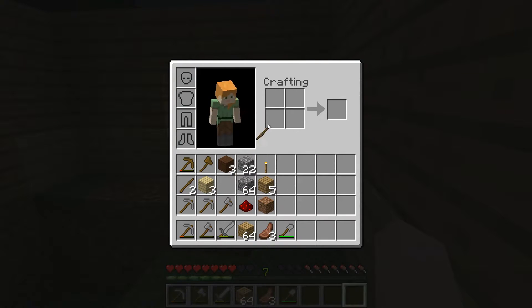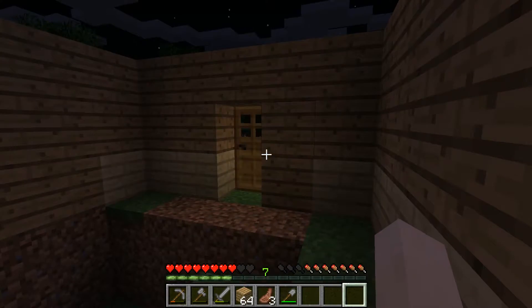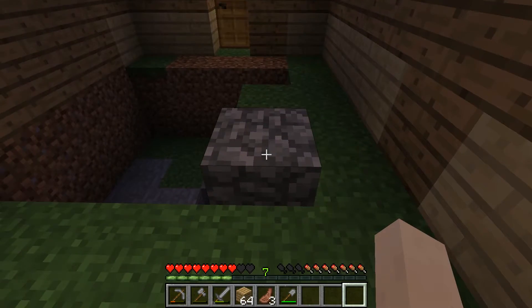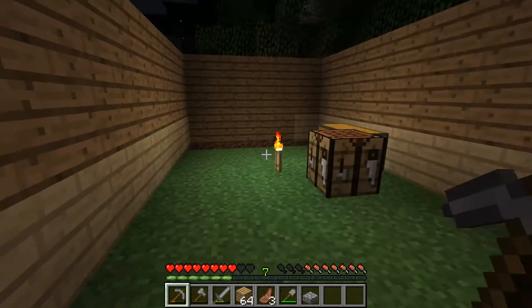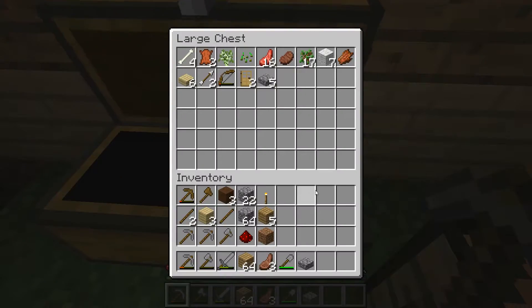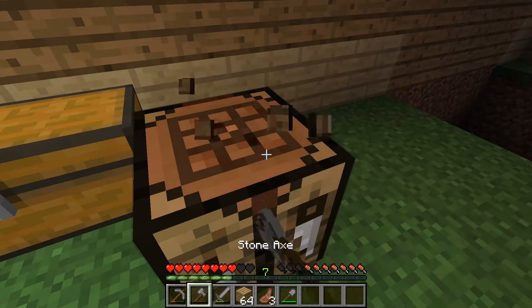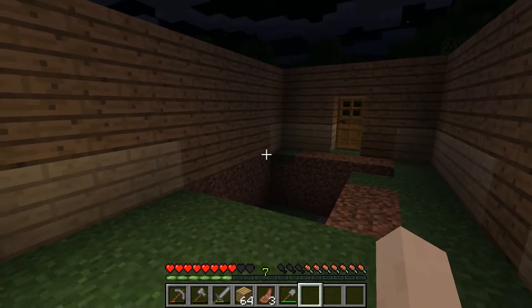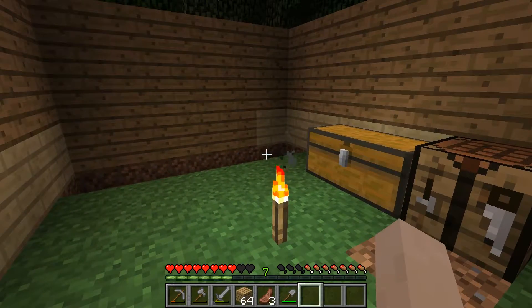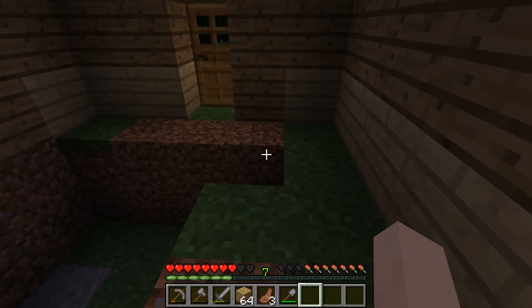Let's put up some torches on the wall — as a matter of fact let's make some more. We don't have any more coal, so in the morning we need to find some. Let's go ahead and make our bed. We'll get rid of this thing sitting in the middle of nothing and put the bed in a better spot — right here.